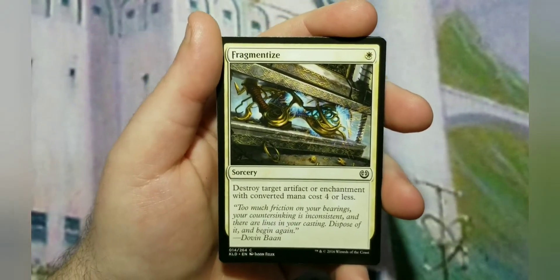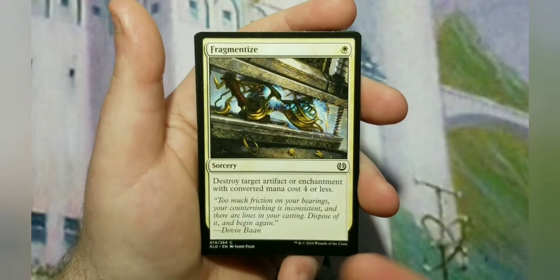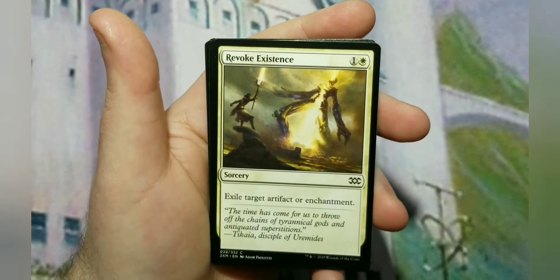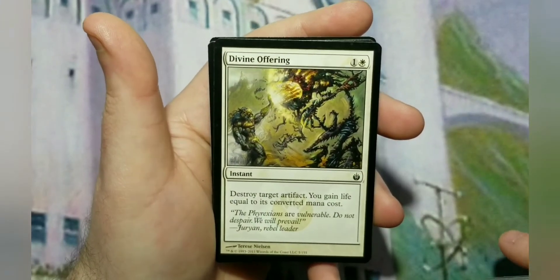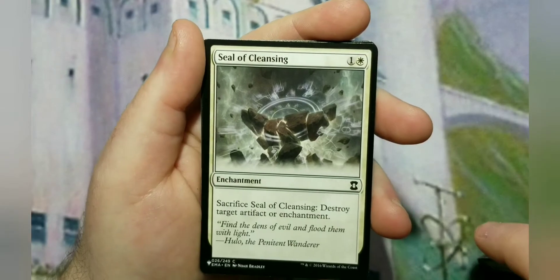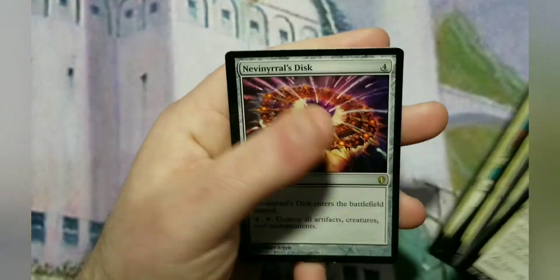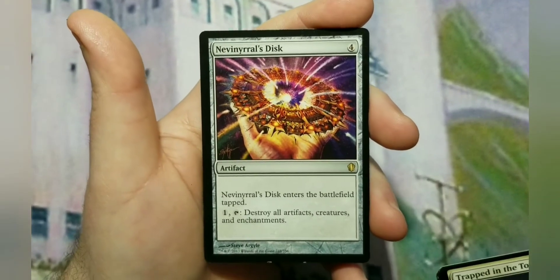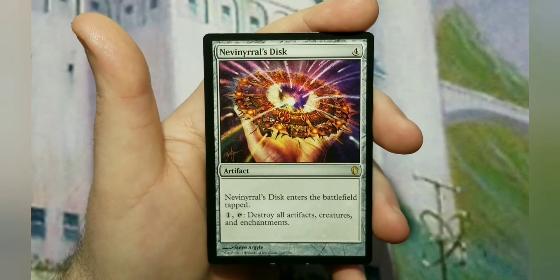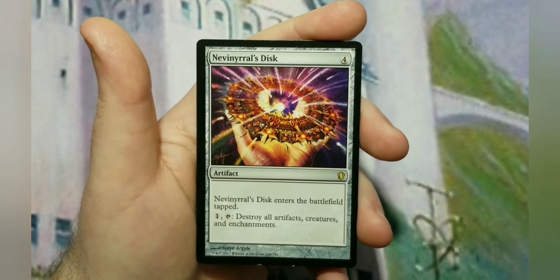Divine Offering destroys an artifact and gives you life. Seal of Cleansing destroys an artifact or enchantment — it's the enchantment form of Disenchant. And Disenchant itself. Lastly, the final card in the deck is the plain board wipe Nevinyrral's Disk — comes into play tapped, pay 1, tap and destroy all artifacts, creatures, and enchantments. If you have a way to make things indestructible you can do this over and over, and everything dies on everybody's side except yours.